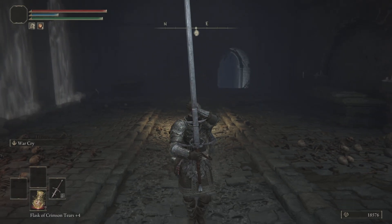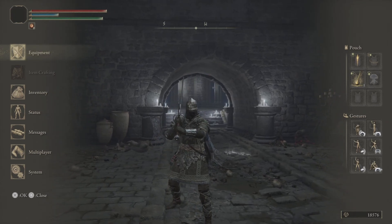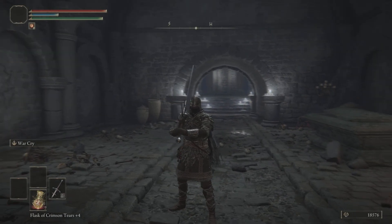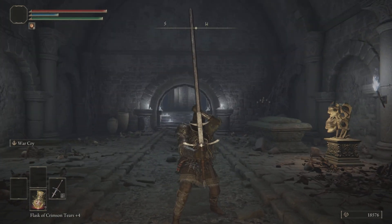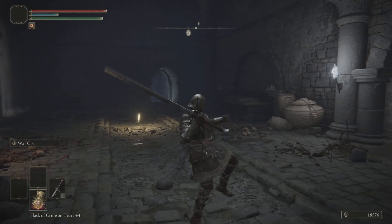Hello everybody and welcome to my overpowered early guide strength build for Elden Ring. This is similar to another overpowered build guide I made, except this is specifically for strength-based builds. It consists of a Heavy Zweihander plus five with the War Cry ash of war.